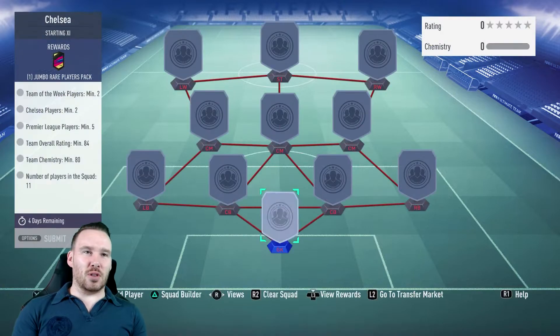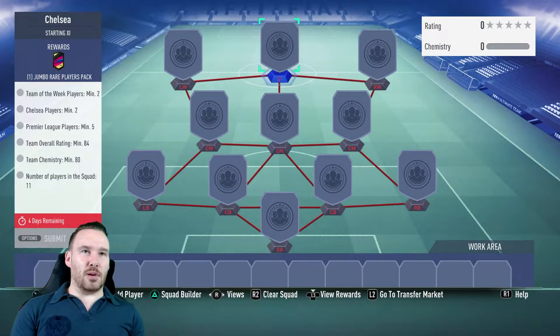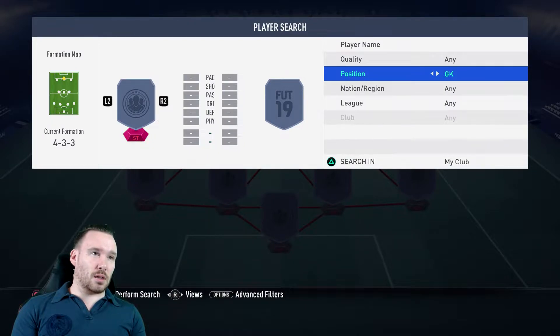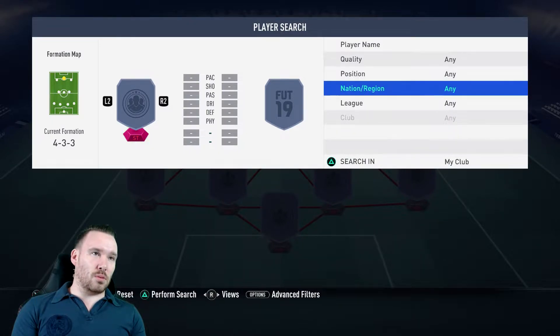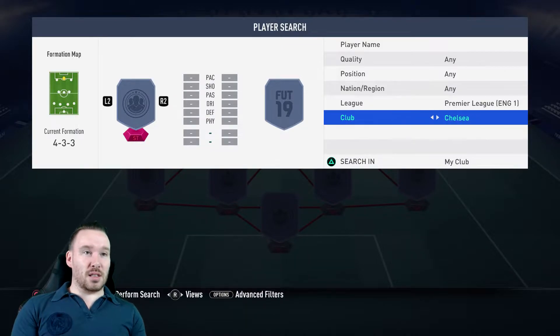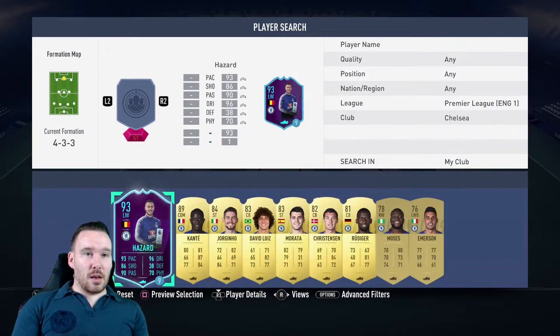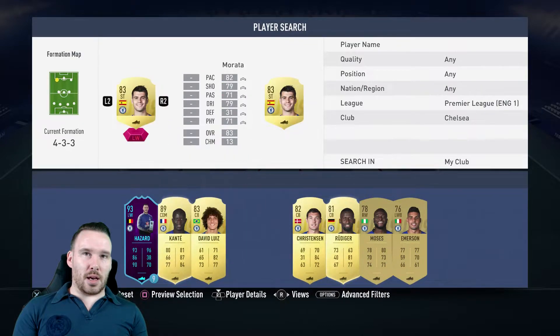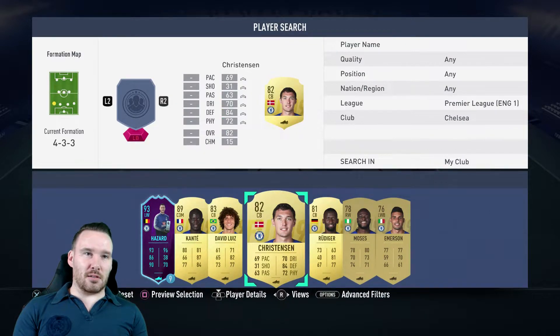So I had to think about how we're going to sort of do this. Let's get the players in. We're getting to Premier League - let's go Chelsea then. This is what I've got for Chelsea players. Jorginho is going to go up top, Moratti is going up there as well, and David Luiz.